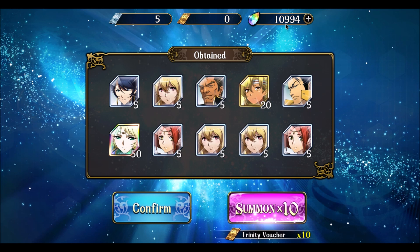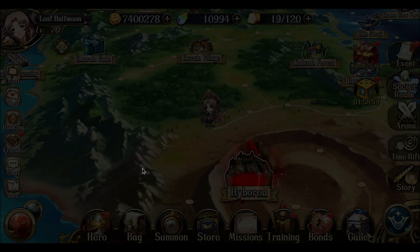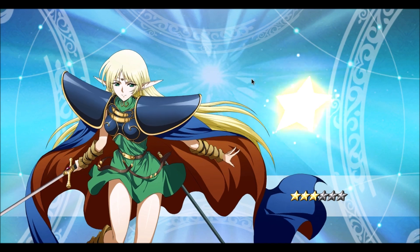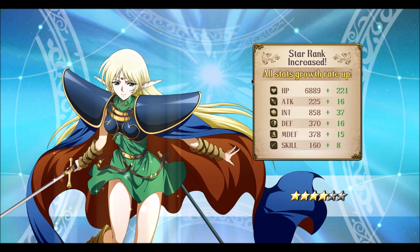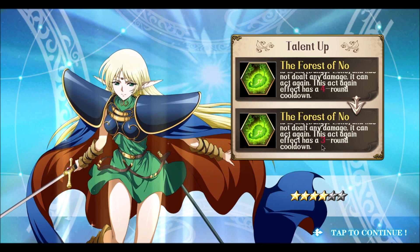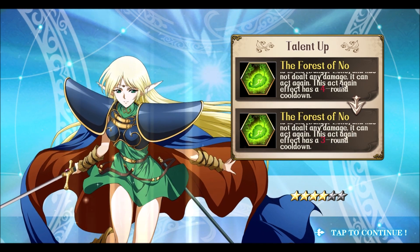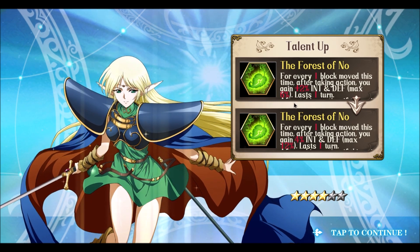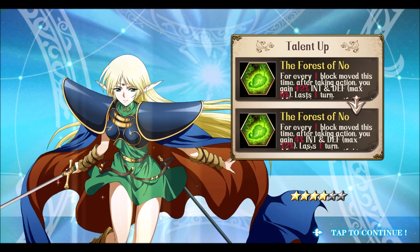We still have another 100 pulls, so that's going to be enough to get something from whatever other banner I do next. I'm happy with that, I'm not going to go any higher. The Act Again ability now only has a 3-turn cooldown instead of 4, which is really nice, and every block of movement gives an additional 4% attack and defense rather than just plus 2, so good stuff there.